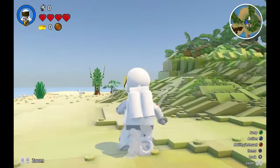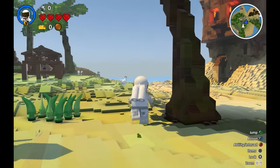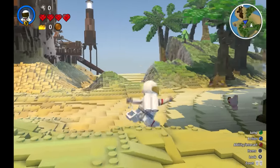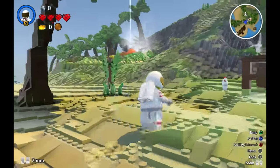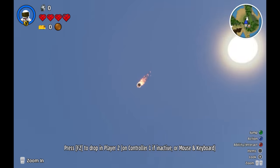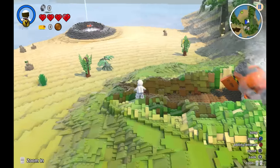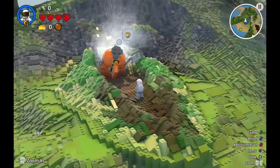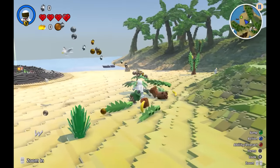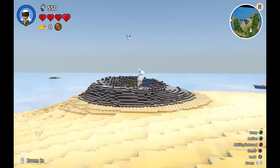Your first Lego world — so much to discover, but your rocket needs a few gold bricks to fix it right up. The controls are a little bit different. This feels pretty familiar now — this is definitely starting out differently. It's like a small little island pirate land, a pirate playground. I can break anything in my path.